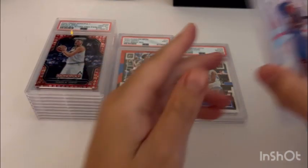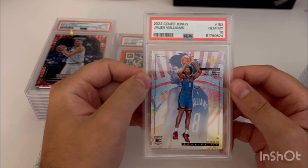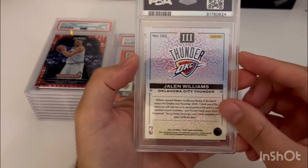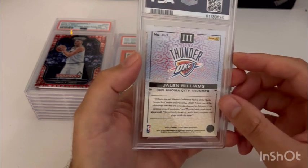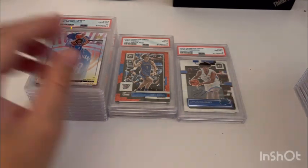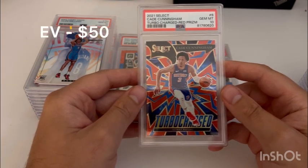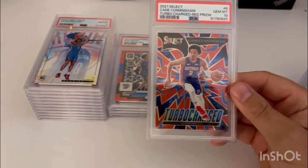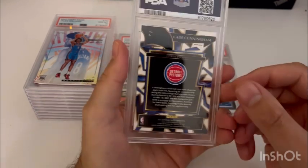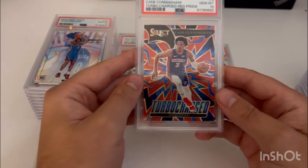Next card is out of one of my favorite sets this year — Court Kings. This is the Jalen Williams — the other Jalen Williams — Level 3 rookie. Super nice looking card, it's got that canvas feel on the front. I bought this raw off of eBay, looked really clean, sent it in, got the 10. Next one I actually got for free — a breaker just gave it to me as extra cards. It looked really clean, sent it in, got the 10 on the turbocharged Select red parallel, not numbered, from retail. Nice color match on the red and blue.